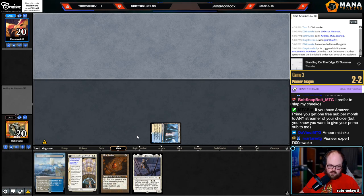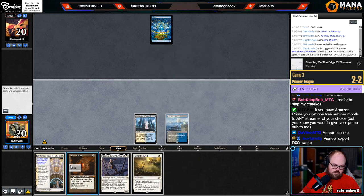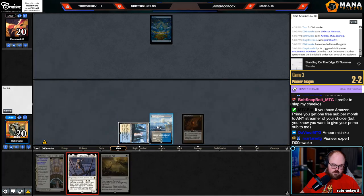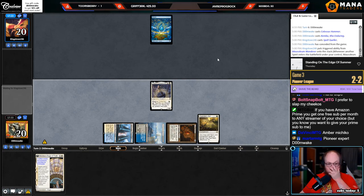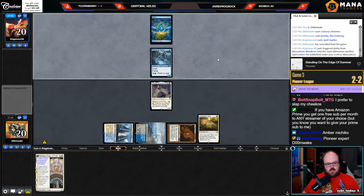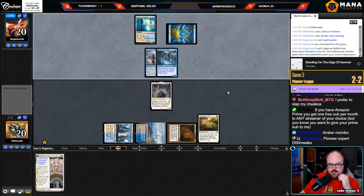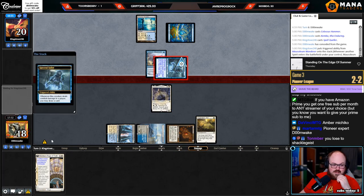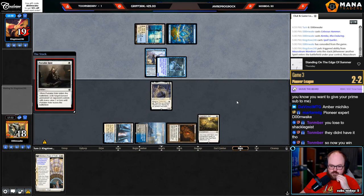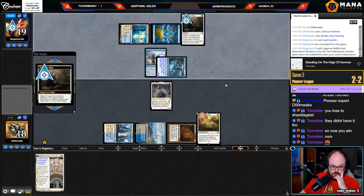So what you wanted to keep: Oswald, Portable Hole, Kemba. The problem with keeping Portable Hole is if they have Rattlechains on turn two — if they go flash spirit into Rattlechains — okay that's pretty good. That was actually an absurd draw. Because now I can even sack the Amber to get Hammer. It's kind of awkward that I have to main phase it though. It's like I main phase this, they just go land Skyclave — it's kind of awkward.